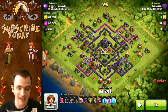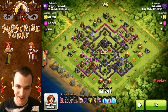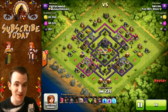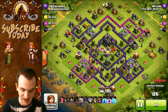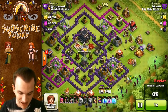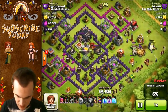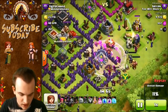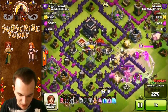Here we are on the second attack. This is going to be a replay because I accidentally recorded it while I was listening to Spotify — I had on Eminem, and YouTube doesn't like copyrighted music. This is a re-recording of the attack. We're going in with GoWiWi on a Town Hall level 9, another really easy base. Wallbreakers are going down — for this base you can really just spam the wallbreakers and they'll make their way to the center. You don't really have to be methodical with them.